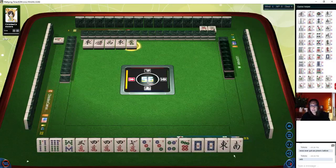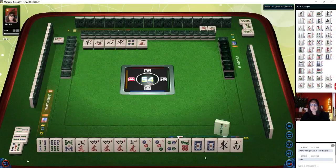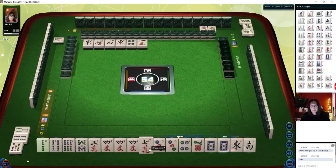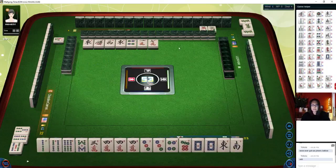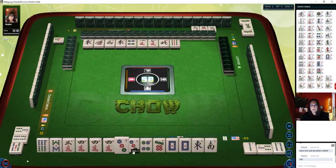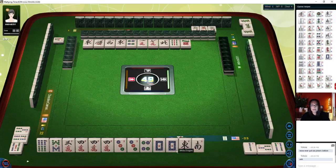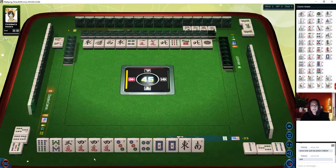We'll get rid of the seven. Seven dots. North wind. One dot. Nine dots. We'll get rid of this East next. Pung — there are two out. Eight characters — we are in South seat. If we can pair up, that would be a good pung. Eight dots — we'll get rid of East. East wind. There's a two, three, four chow, pair of fours. Four bamboos — we have a three, four side wait; six-eight closed wait.